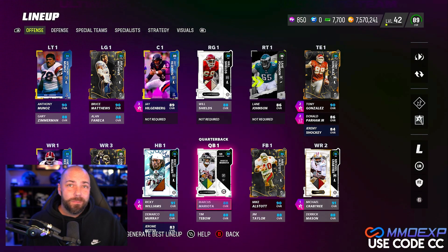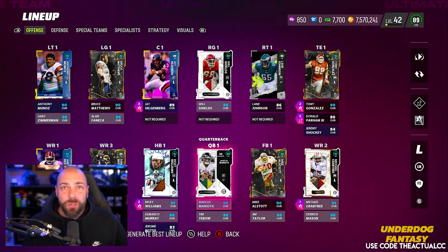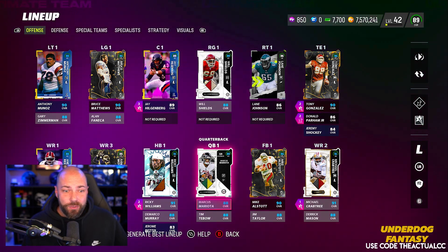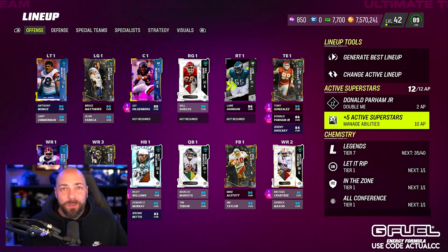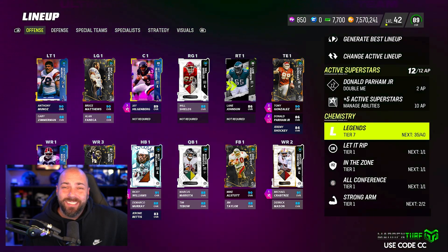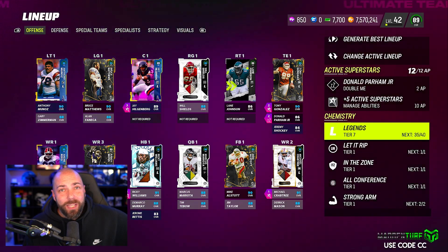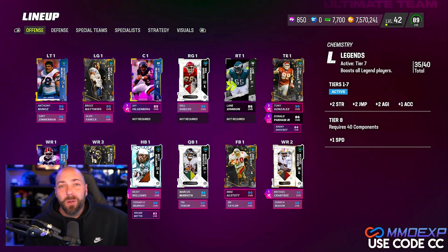Now, this team costs a lot of coins. This is the account where we spend the money and do all that sort of stuff, and I tried to build the best possible team here. So you're going to see a couple things: one, we powered up a few legends — maybe just one, but there's a reason for it. Two, we are doing the legends team and we're only at 35. We can't quite get to 40.